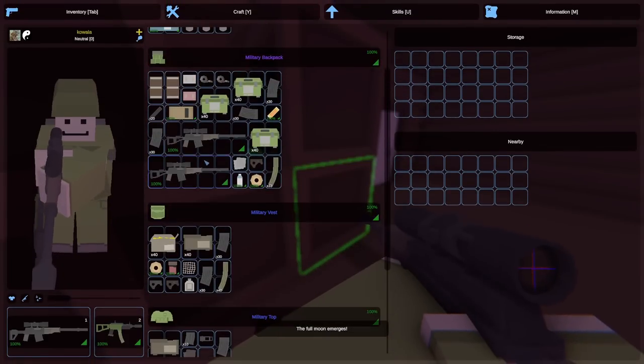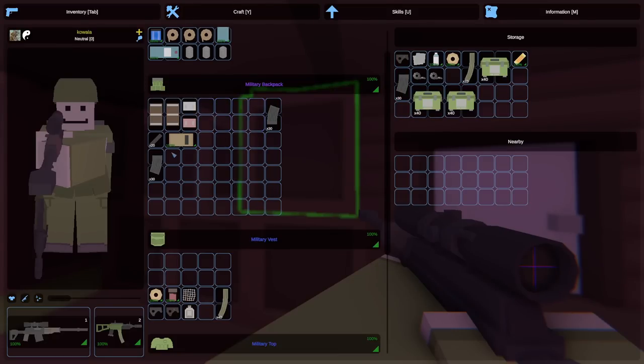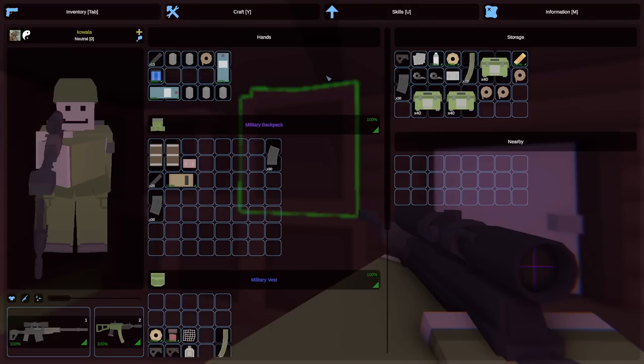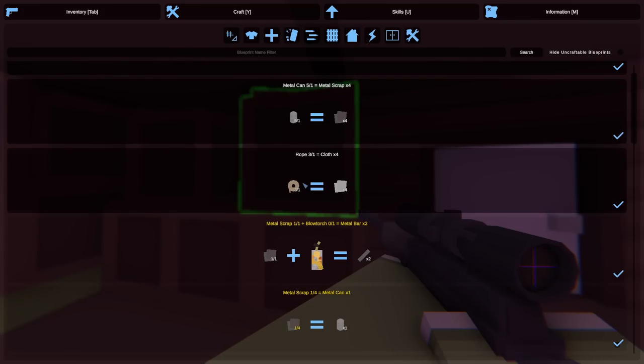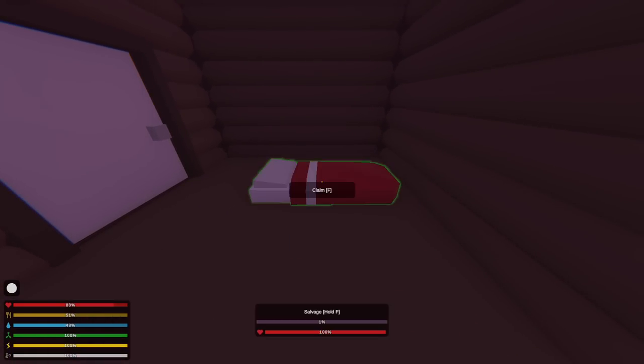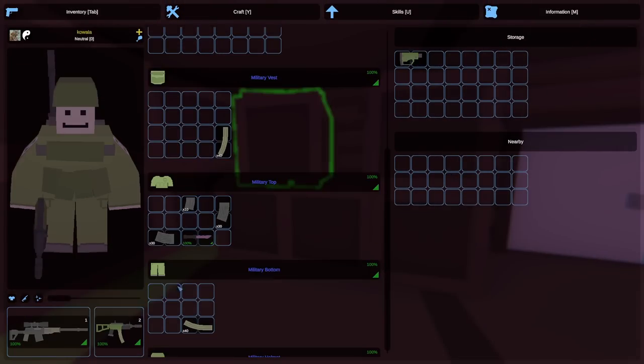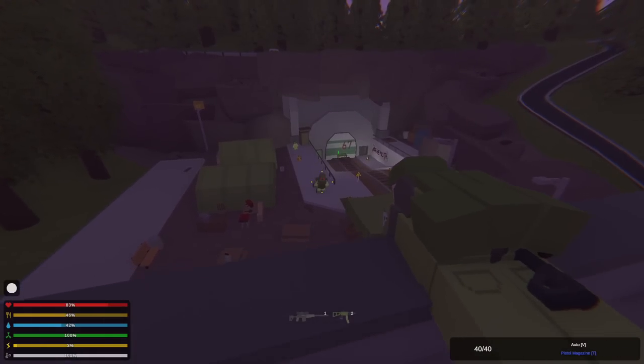We are safely back in base. We got mesh, a bunch of high cal, and a couple of key cards. It's also a full moon so we can farm a bunch of XP. We haven't gone to the mall yet. We got ourselves a bed — making it red because I had red dye — placed it right over there. Really happy with the start already.